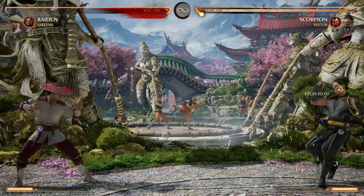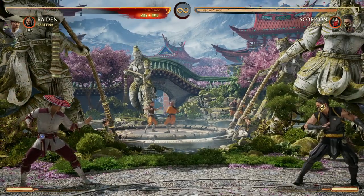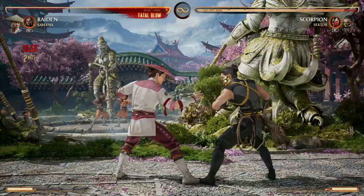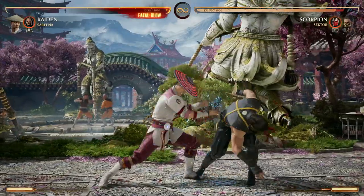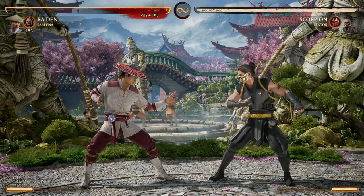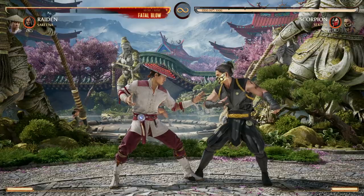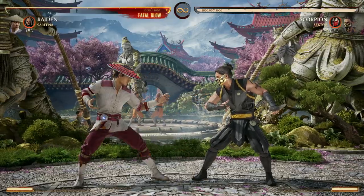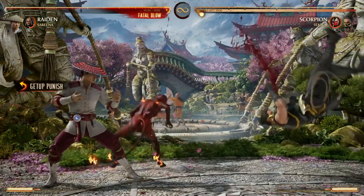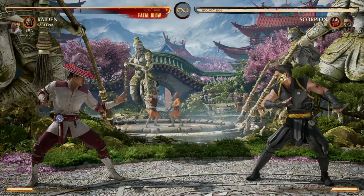Raiden has a projectile, but it's a bit slower on startup. Serena's is just so fast, so even characters that have a projectile benefit from having a nice, fast one. But again, her ability to combo extend with back cameos is just too good. Serena is actually one of the few cameos that have a down cameo move, and the reason why that one is so good is because you get armor on wake up if you use that attack. So it's great if you don't have any meter yourself and you need a way to have armor on wake up — you can use that move.